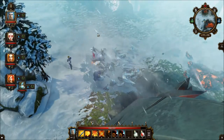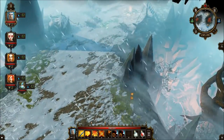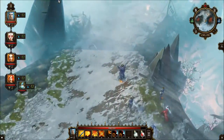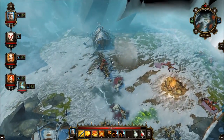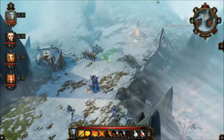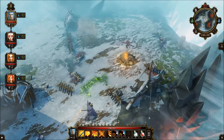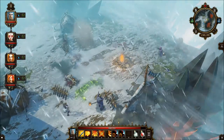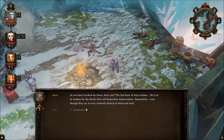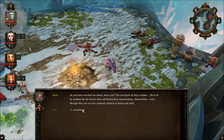I'm going to grab a water essence here. There's more stuff over here. I really don't know where I'm going — I'm still just exploring the area. This guy's not an enemy.